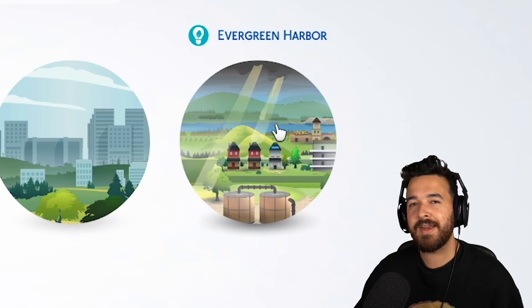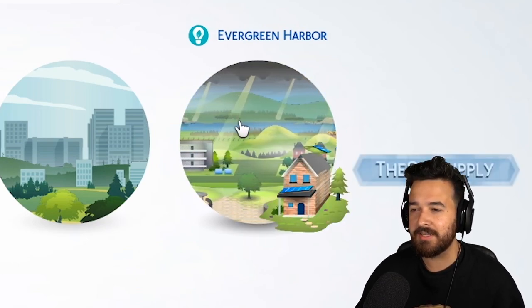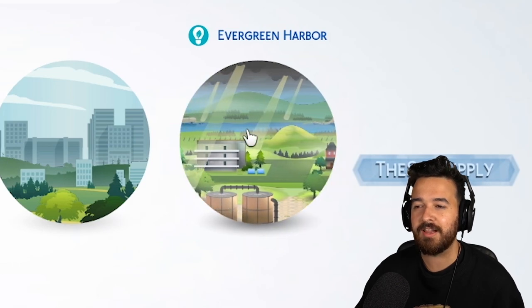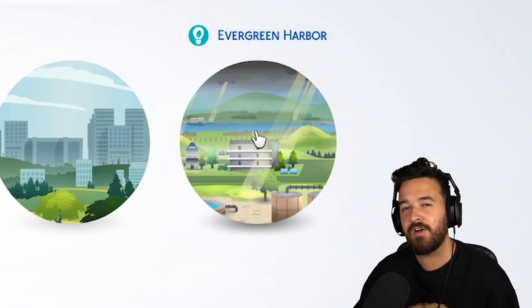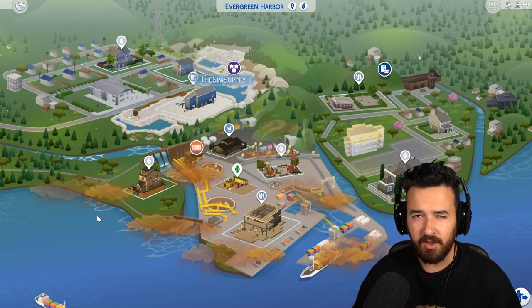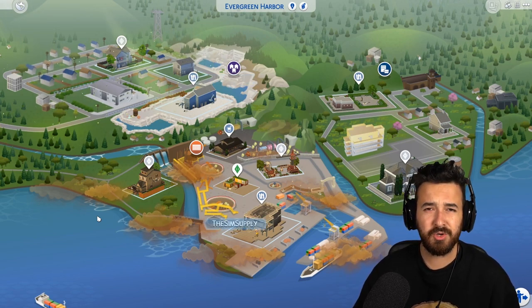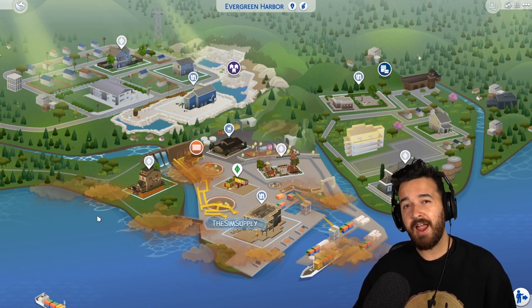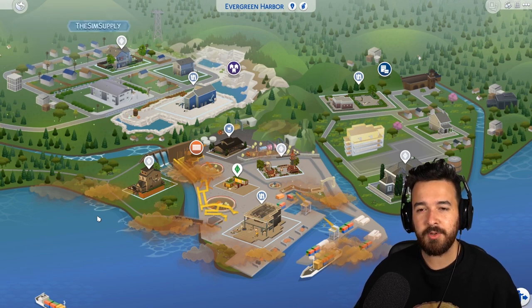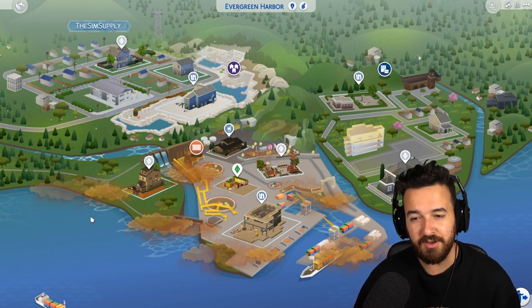I thought we'd have a little look at the animated icon for it — it's always nice to see how these play out. You can see there's some little god rays coming down through the clouds, which is a little indication of what we can find. Once we open up the map, we can see there are 15 lots. So it's not the biggest world, but it's also not the smallest. In the last two years, we've not had any big worlds.